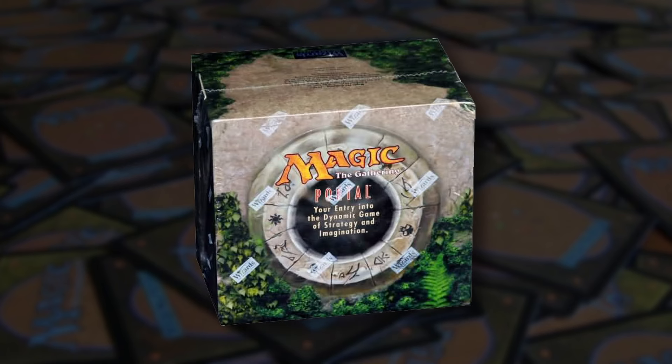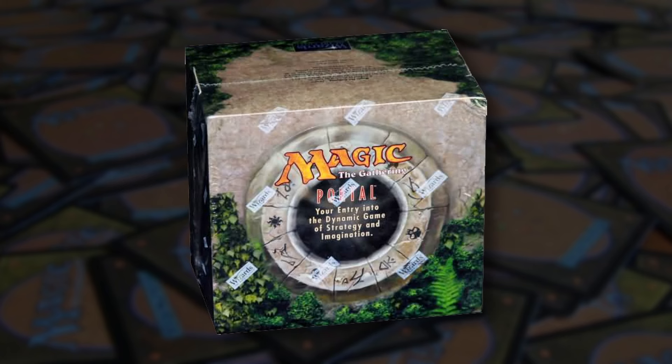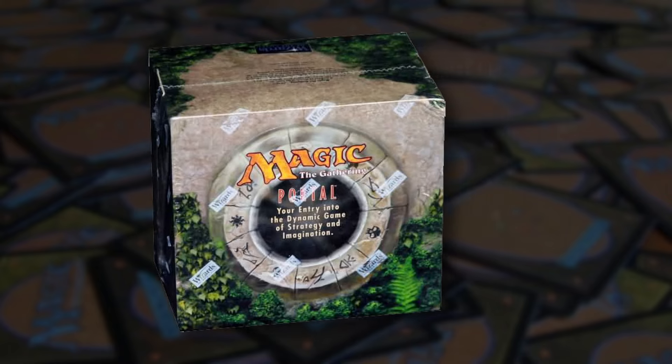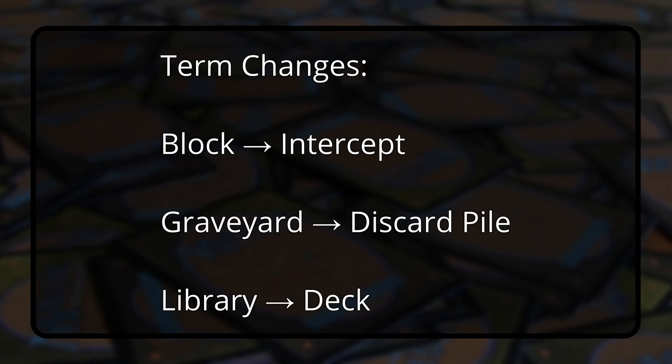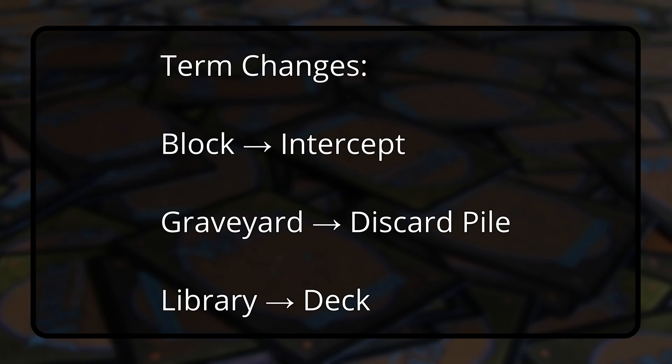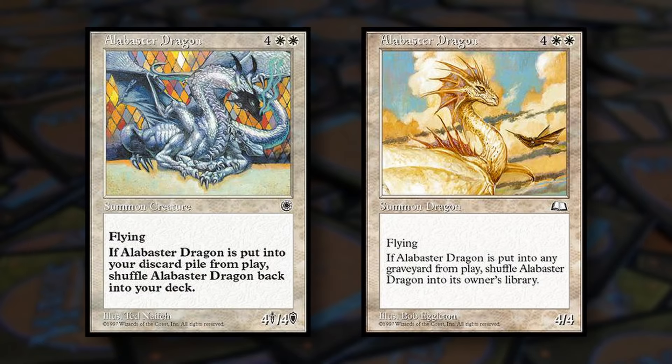The changes in Portal go even beyond that, as a number of terms were changed in the name of simplification. Known game words such as 'block,' 'graveyard,' and 'library' are not used in Portal. Instead, these terms were changed to 'Intercept,' 'Discard Pile,' and 'Deck.' While these replacement terms are intuitive for new players, they don't match up when a new player advances beyond the starter set into a normal Magic set such as Weatherlight, which came out just one month after Portal's launch.